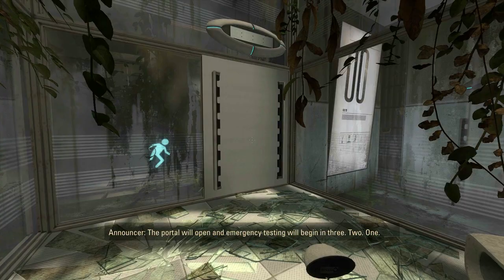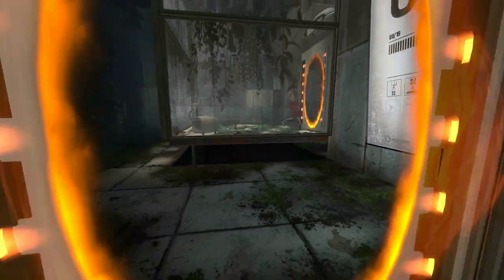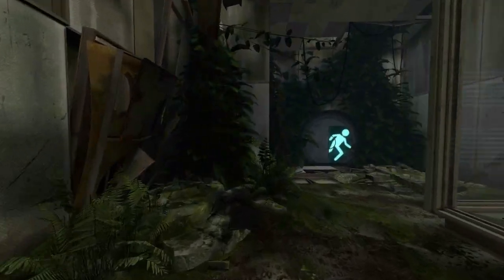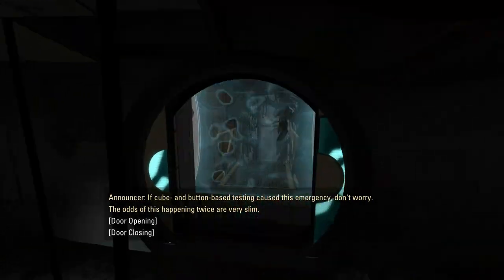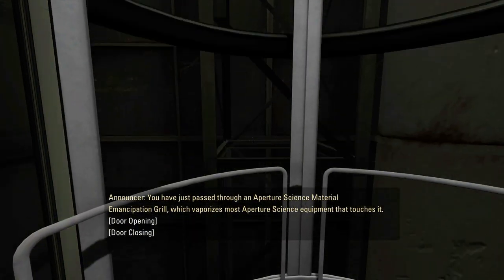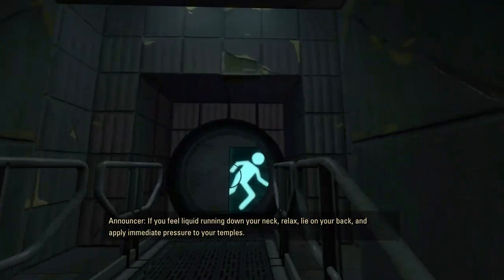Just hurry up and let me out of here. The portal will open and emergency testing will begin in three, two, one. See that? Yeah! Portal — it's the name Portal. You'll get a better understanding for those who have never played this game. Cube and button-based testing remains an important tool for science. If liquid is running down your neck, relax — you are simply experiencing a rare reaction in which the material emancipation drill may have emancipated the ear tubes inside your head.